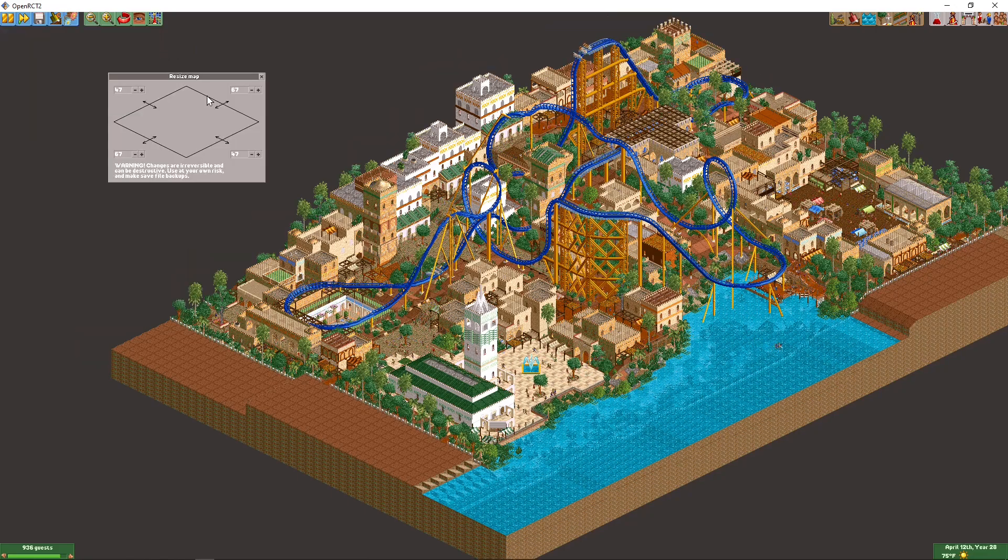Pretty simple, hopefully straightforward and easy to use. We've got four different spinner controls around the edges of this map, and they will increase or decrease the map size — sort of like you were grabbing hold of the edge of the map and pulling or pushing that side in that direction. Right now this map is — the palette is a little tough to read — but it's 47 by 67.